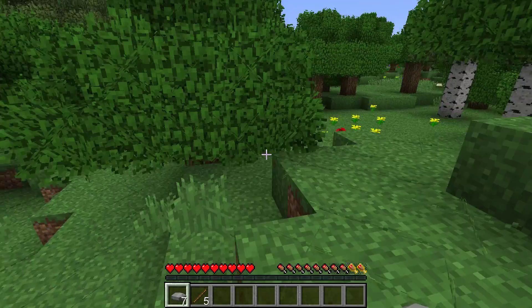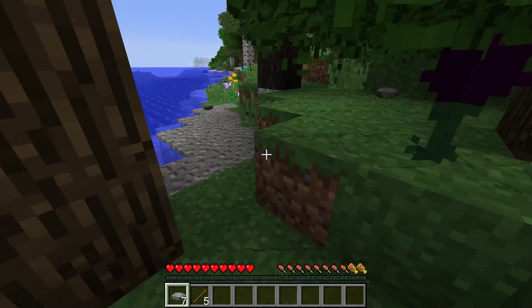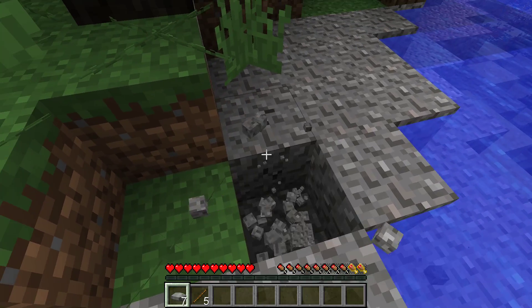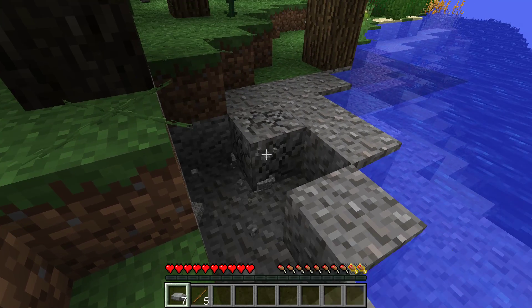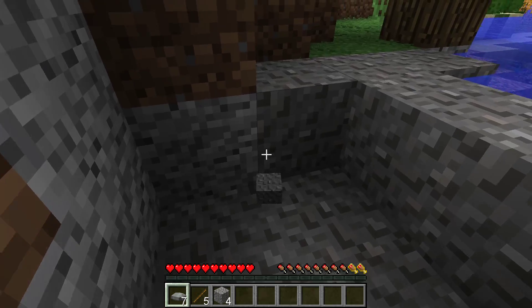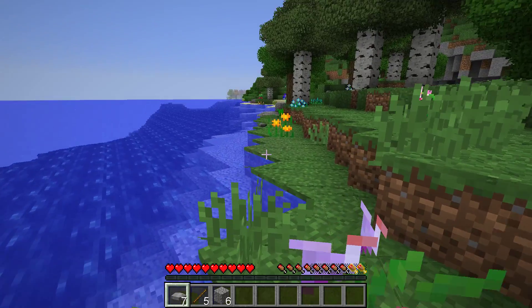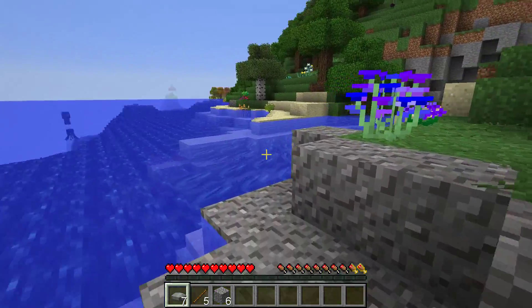The biggest thing I had a problem with was figuring out how to get flint. In normal Minecraft you can get it just by punching a bunch of gravel and eventually you'll get a flint. But in this pack it's always gravel, and you have to build a mesh to get flint from it.